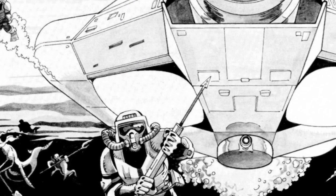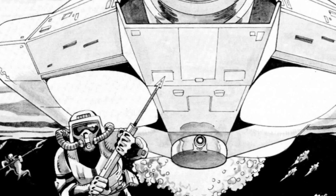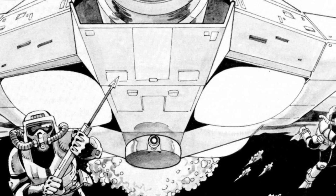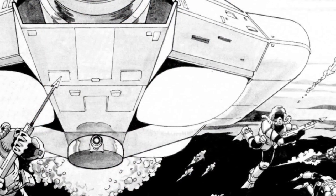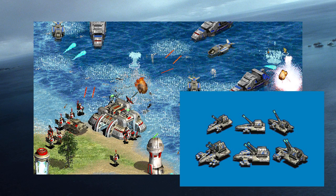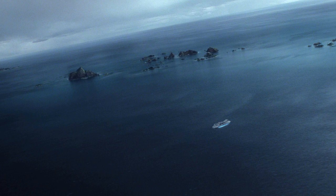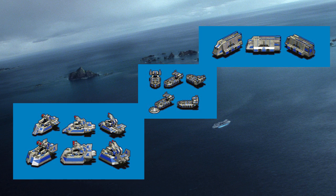The Empire's wet navy was called the Imperial Maritime Division, or sometimes simply — and confusingly — the Imperial Navy. Much of what we know about this section of the Imperial Military comes from the game Star Wars Galactic Battlegrounds, which was a 2001 PC real-time strategy game. In that game, you could create various ship classes, including cruisers, destroyers, frigates, and heavy versions of those classes, as well as other utility ships like transport ships, trawlers, and anti-aircraft ships.